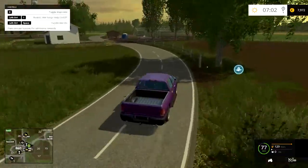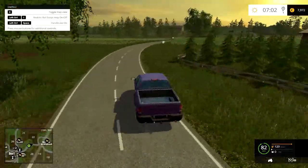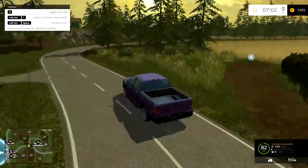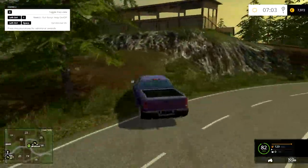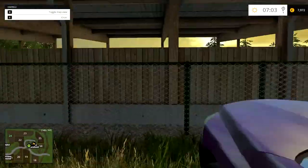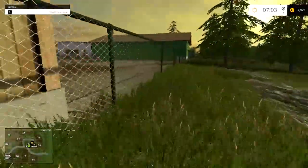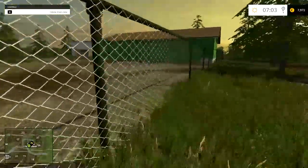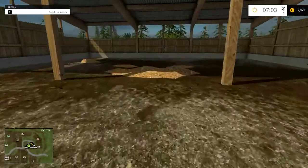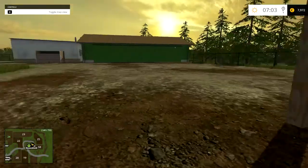We'll get to the main yard in a minute. There's the garden centre. The PDA map is slightly off in that respect — in general it does seem to be on point, which is always nice. I've beached it. So let's head in this way. You can walk through this but you can't drive through it because the collisions are too big for a vehicle. This is the biomass plant — possibly wood chip storage as well.